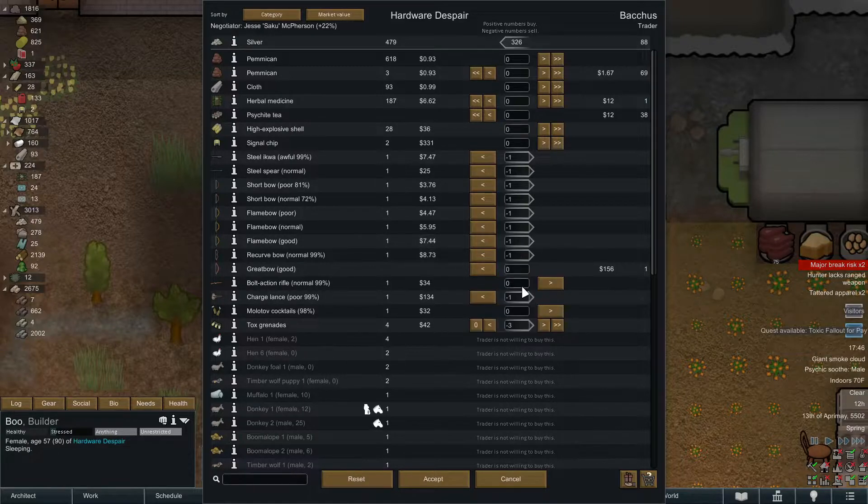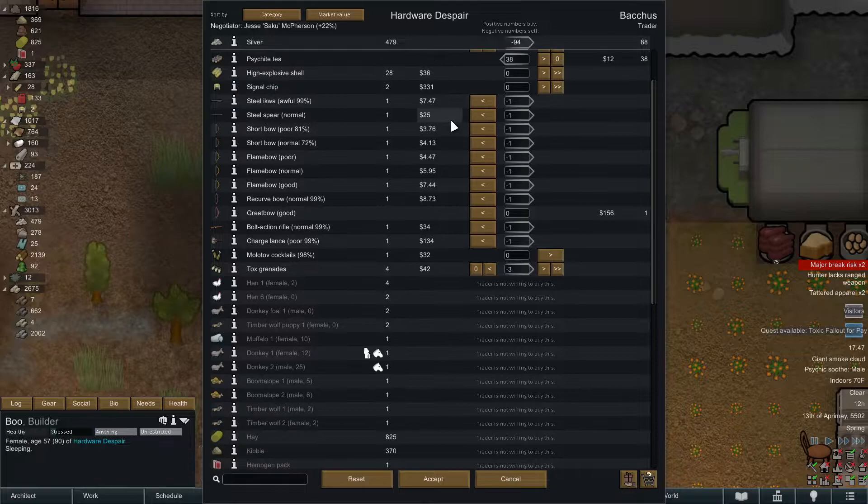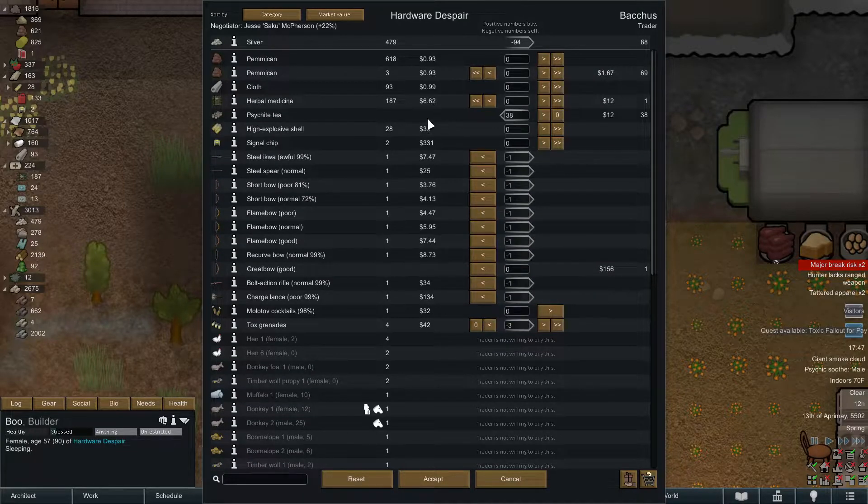We did buy that flame bow so I'm taking kind of a loss, but now that we have our production specialist I don't need it. Same with this bolt action, probably don't need to keep that around anymore. Oh, we gotta buy this tea - I'm so glad I noticed that and remembered it. Last episode Larson went on a binge and drank all the tea we had left, so we have a waster in the colony who's gonna require some sort of psychite. So we're buying all that.